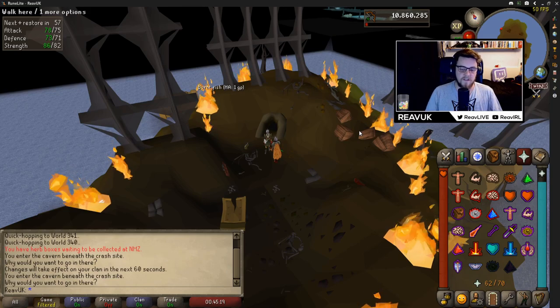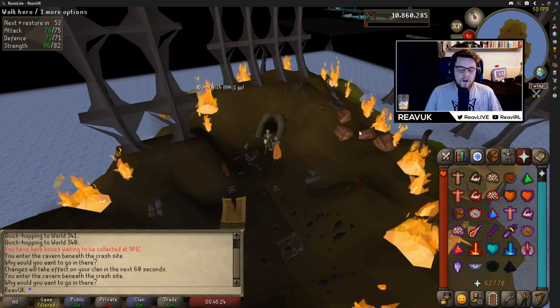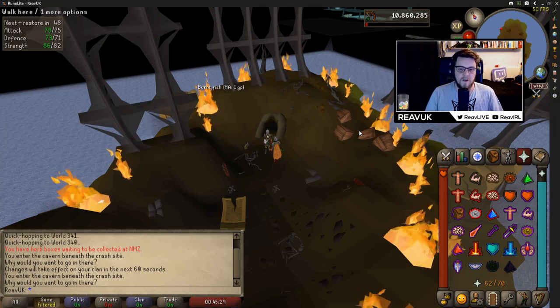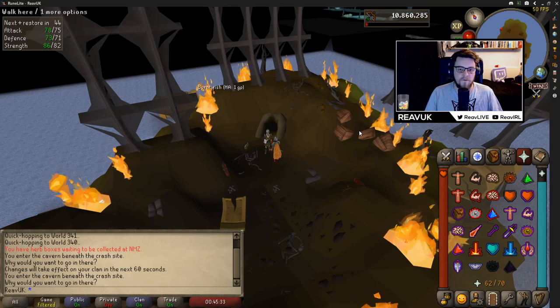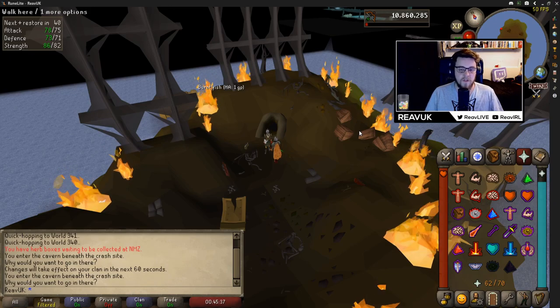They have three types of attack as I said earlier — mage, melee, and range — and they can hit you with all three. The mage one is kind of like Jad's attack; they'll rear up on their hind legs when they're going to use it. The range one is they will throw a boulder at you, and the melee one is obviously just meleeing you. There is a small trick to this though.